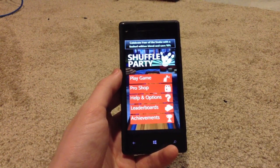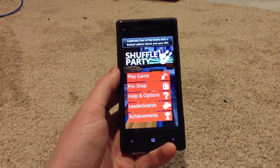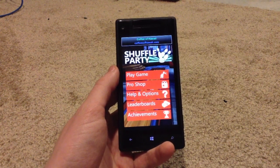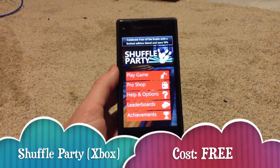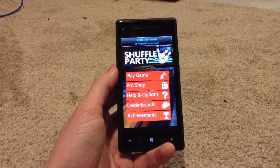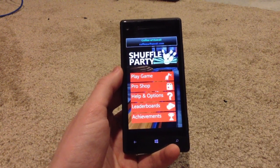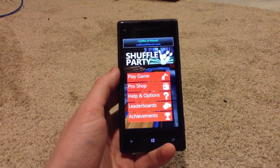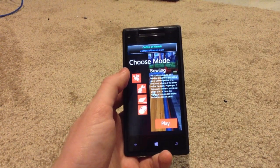Hey guys, we're here from Windows Edge today and we're going to be showing you one of the free Xbox games for Windows Phone that Microsoft has provided us with, called Shuffle Party. It's a relatively simple shuffleboard game with a few different game types and enough achievements to keep you entertained and bump up your gamer score a little bit. So let's go ahead and dive right in and look at a few of these game modes.